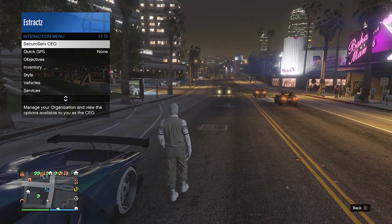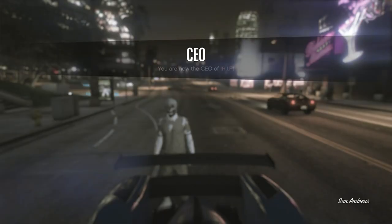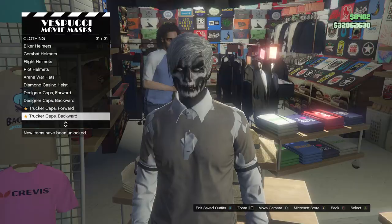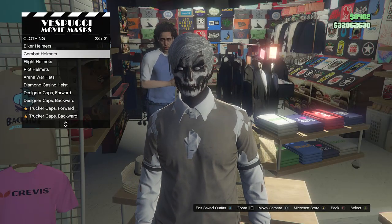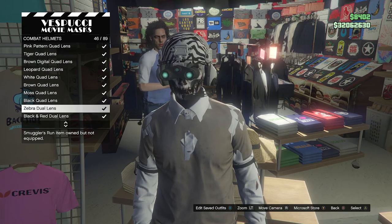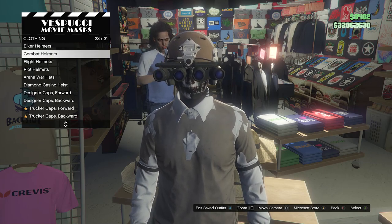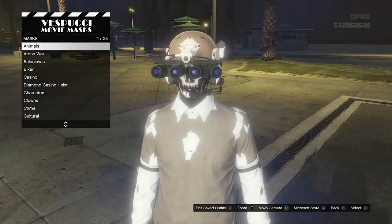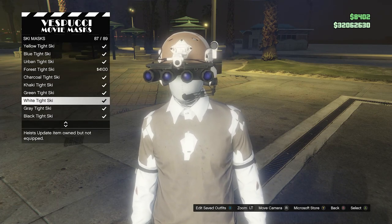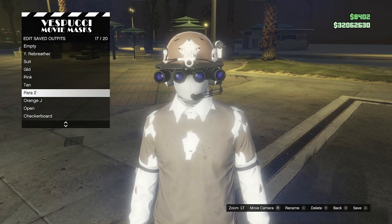You will see that the white band t-shirt merges with the beige t-shirt just like this and it looks like a ripped shirt. Now head over to the mask store to finish the outfit with the head accessories. At the mask store, go to hats, scroll down to combat helmets on slot 23, and scroll down until you find the brown quad lens on slot 43. After you equip the brown quad lens, back out of hats, go to mask, then go to ski mask on slot 20, and equip the white tight ski on slot 84.